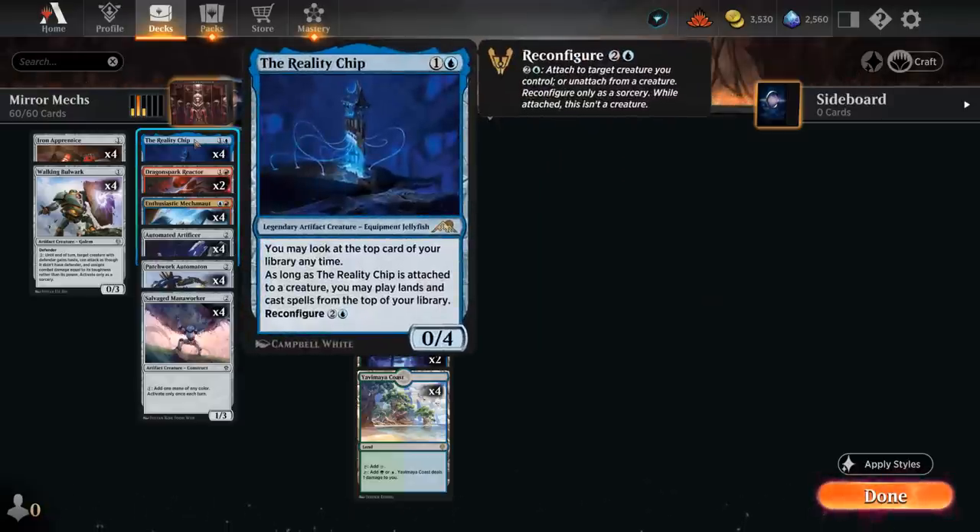Then we have Reality Chip, a 2 mana 0/4 Legendary Equipment Jellyfish, that lets us take a look at the top card of our library, and if we reconfigure it for two and a blue we can also play lands and cast spells from the top of our library.